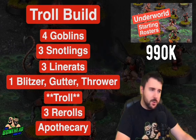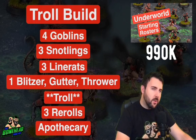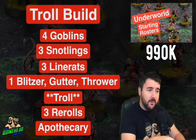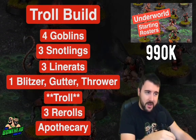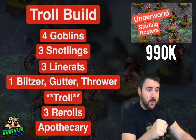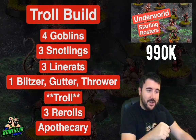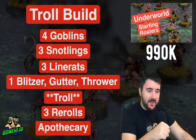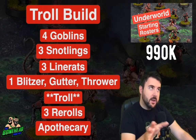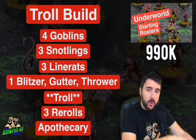First up we've got the Classic Troll build — though this roster does have Snotlings, it otherwise compares to the Underworld roster of old. You've got four Goblins, three Snotlings, three Line Rats, one Blitzer, one Gutter, one Thrower, and the Troll — fourteen players total, three of them Snotlings. You're going to suffer in the long game, but this team comes with three re-rolls and you start out with an Apothecary.